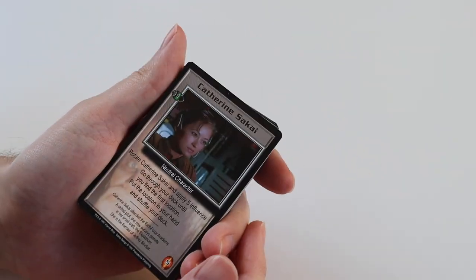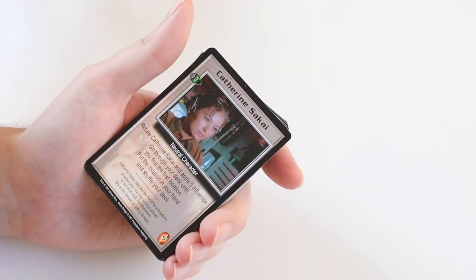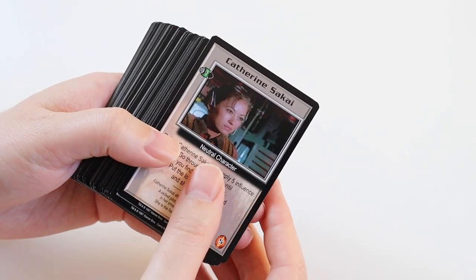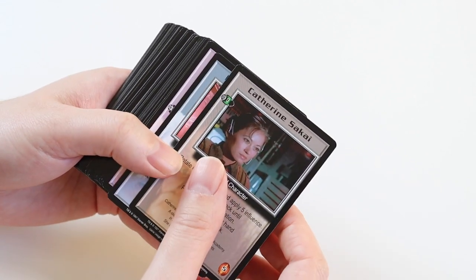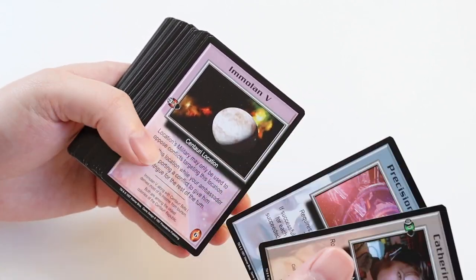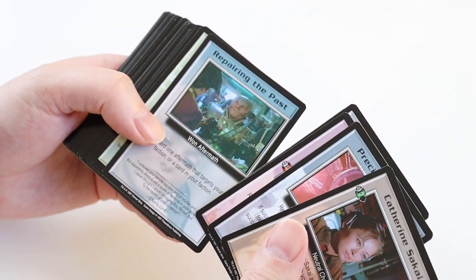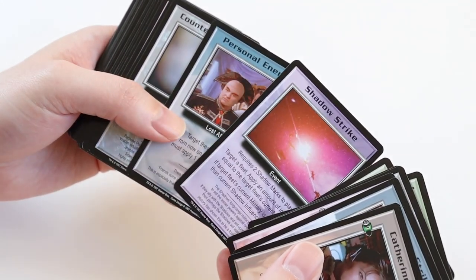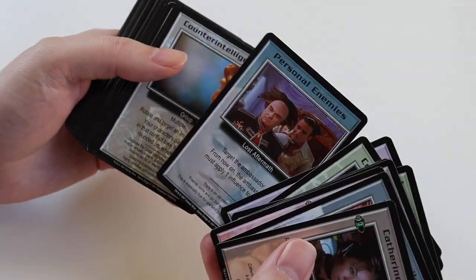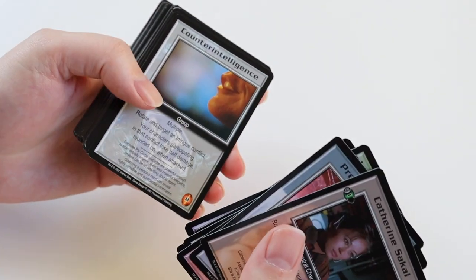Now I know the rarities of these. The cards are upside down in the last one but they're not this time, and we get a duplicate. So the first cards we've got here — these are all uncommons. We've got Catherine Sakai, Precision Strike, Emolon 5, Commercial Telepaths, United Front, Repair in the Past, Luxuries of Homeworld, Commas Raid In, Shadow Strike, Personal Enemies. These first 10 are uncommon.